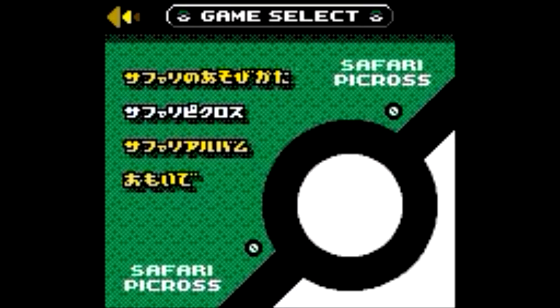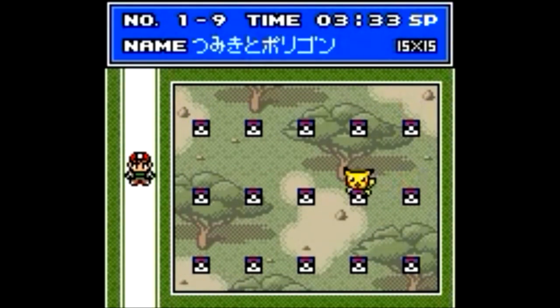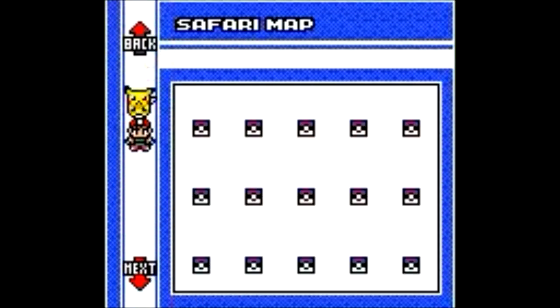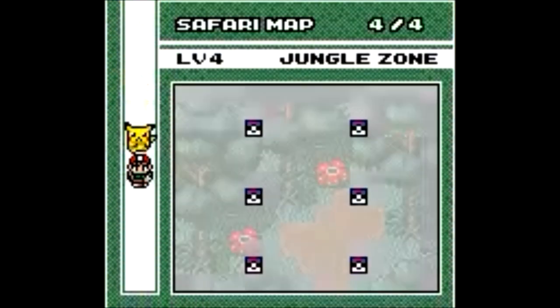When you complete eight puzzles in Area 10 of the Pokemon Picross section, you'll unlock Safari Picross. The Pokemon picrosses were easy to medium difficulty for me, but the Safari Picross puzzles were noticeably harder. Here we have to complete a picture which usually includes two or more Pokemon.